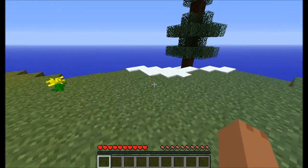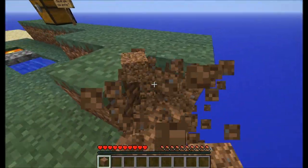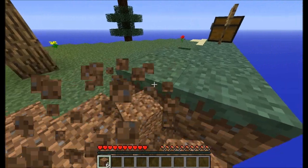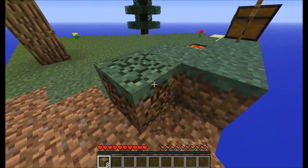First thing I'm going to do is dig up some dirt to expand the island outwards so I can get to this tree and safely collect all the wood and saplings.